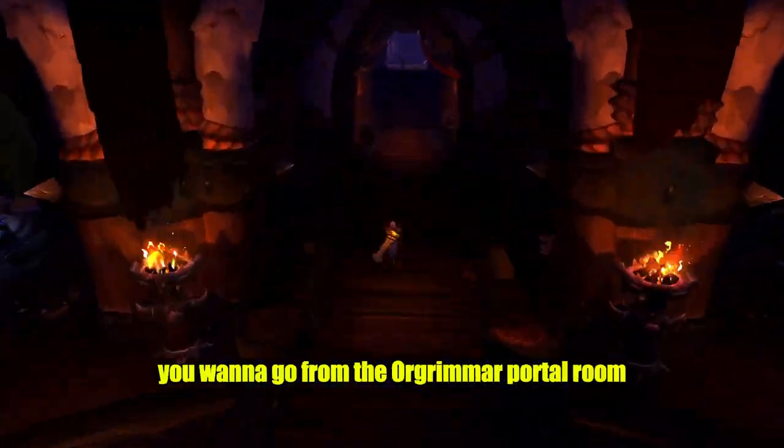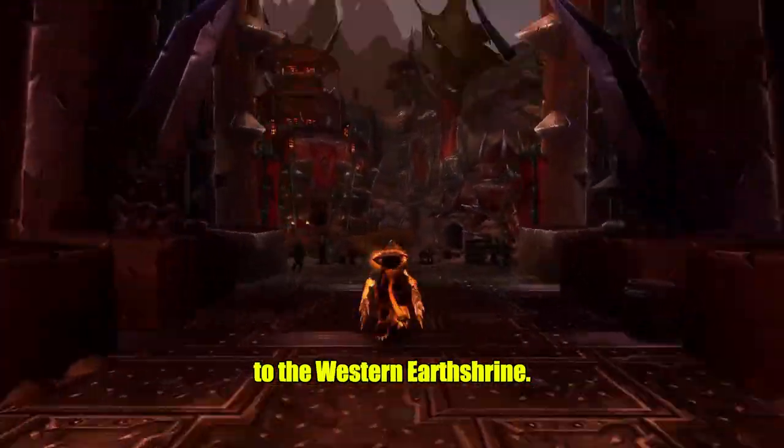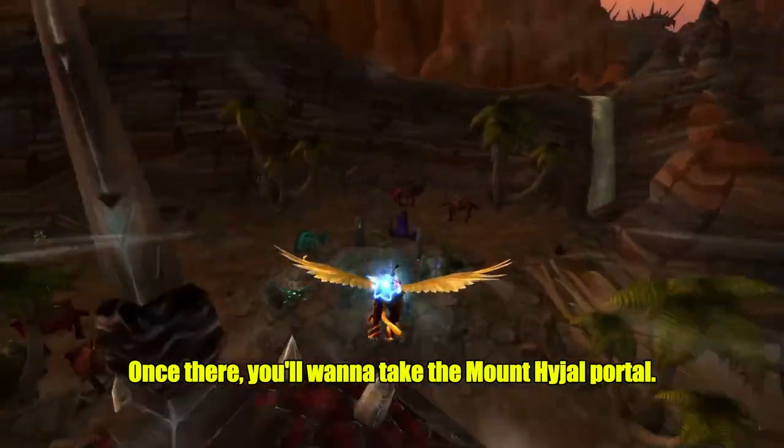From the Horde side of things, you want to go from the Orgrimmar portal room to the northern part of Orgrimmar, to the western earth shrine. Once there, you'll want to take the Mount Hyjal portal.